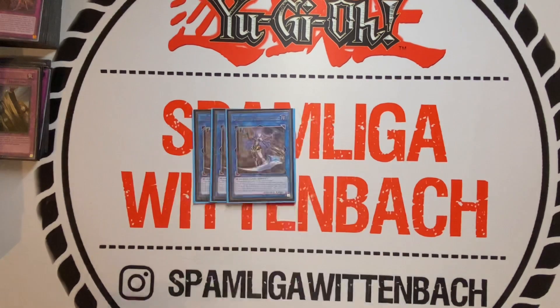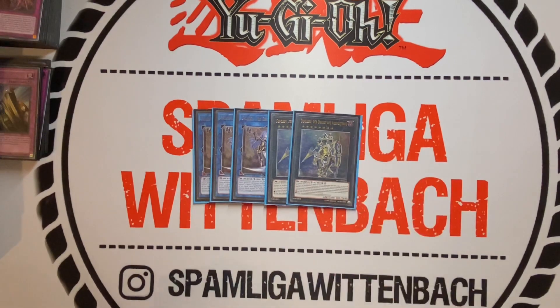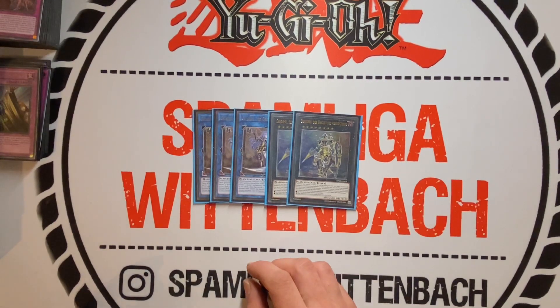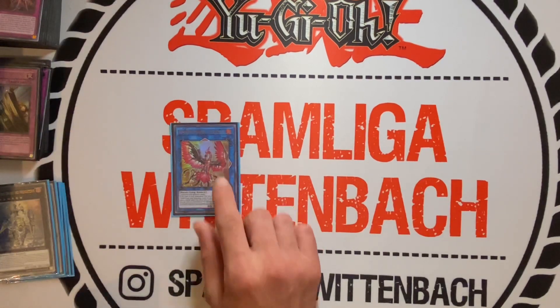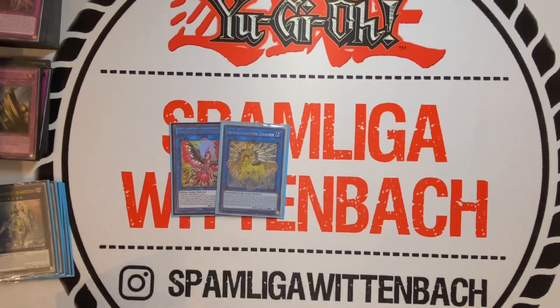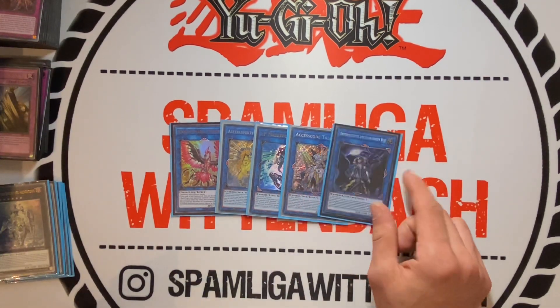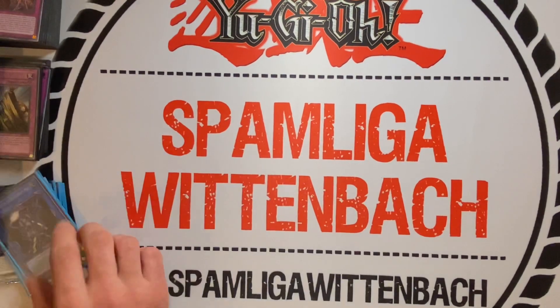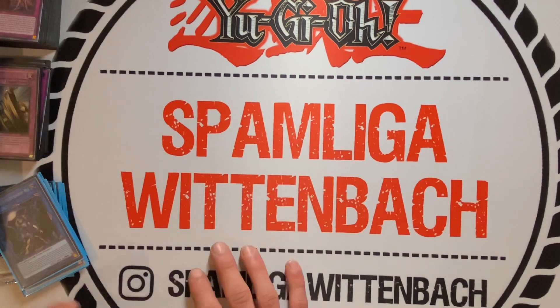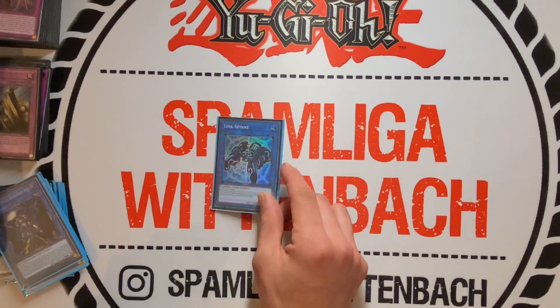Let's go to the extra deck. Triple Galatea, Dumbledin, and Girsu — those are the only Orcust cards I play in the extra deck. Then we play one Phoenix, one Unicorn, one Mascarina, one S:P Code Talker, and one Goddess. That last one is only for the Ignister matchup — it sometimes comes up when you're in a grind game.